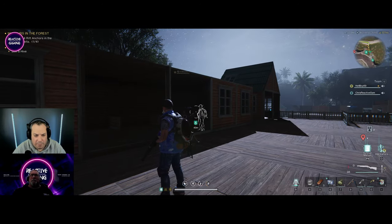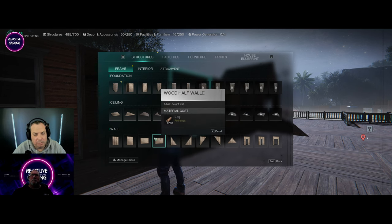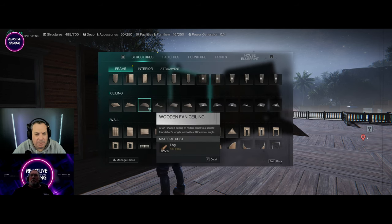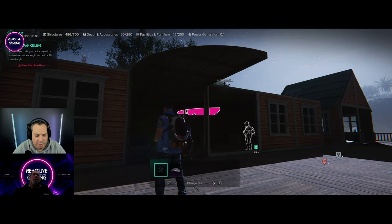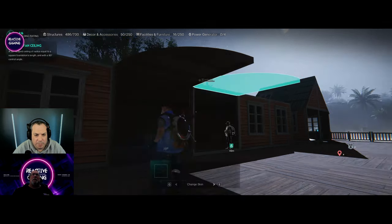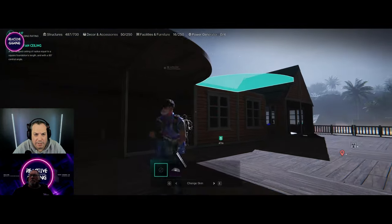We're definitely going to have some lighting in here because it's looking a little bit dark. Should we do half walls? No — we do have a lot of different options here. Why won't you rotate? Oh there we go.